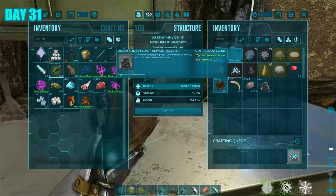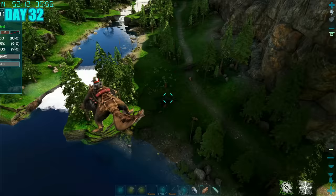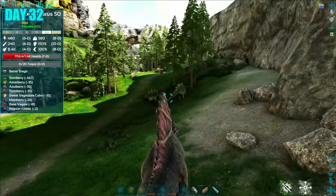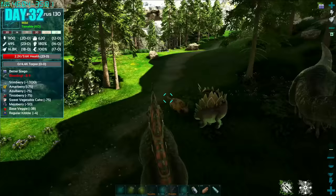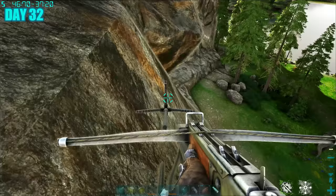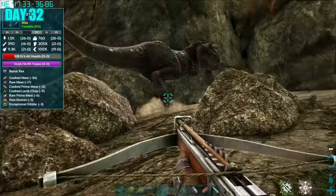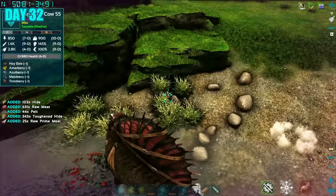While out searching for cementing paste, I came across a 145 Rex — the perfect dino to include in our army for the final boss fight. I had to go and tame it. First I needed to clear some of the locals so they wouldn't interfere. Then I hooked myself on a cliff and started tranking the Rex until it knocked down — quite an easy tame actually. I got it some prime meat and waited for it to tame up.